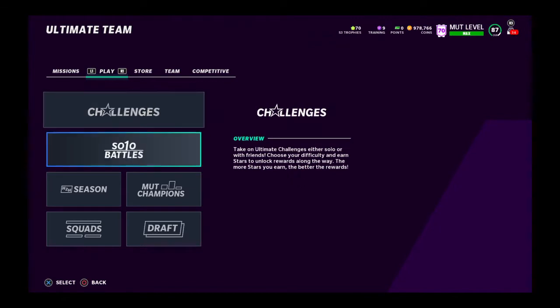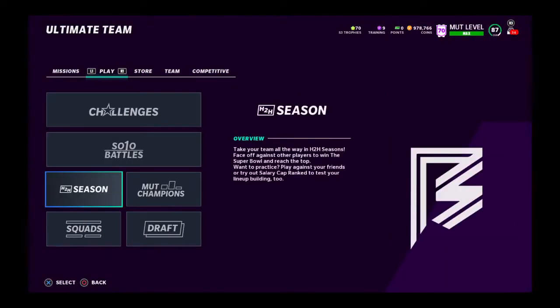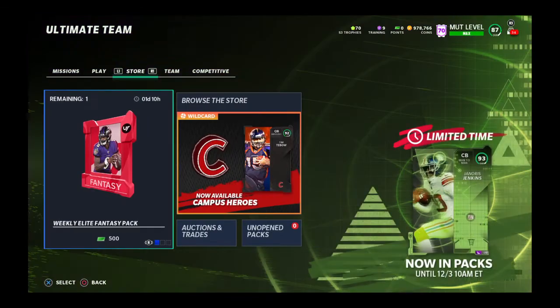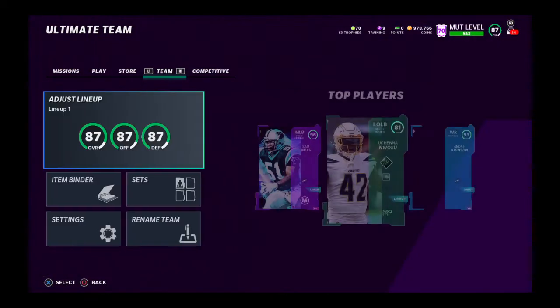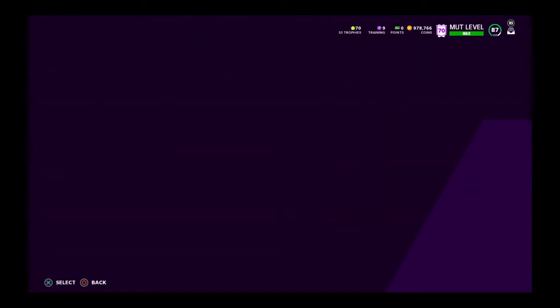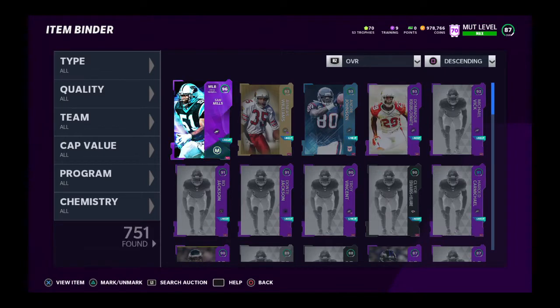Those are the challenges you've got to do: Solo Battles and all that. Head-to-head I wouldn't really suggest, and I wouldn't suggest Death Squads either. Also, don't open packs — other than the daily objective where you probably just need the 500 coin pack.